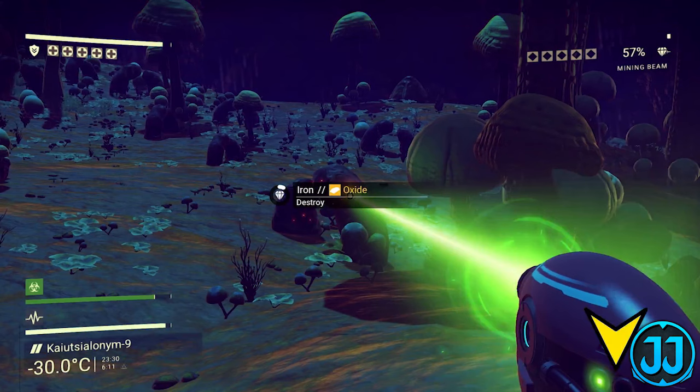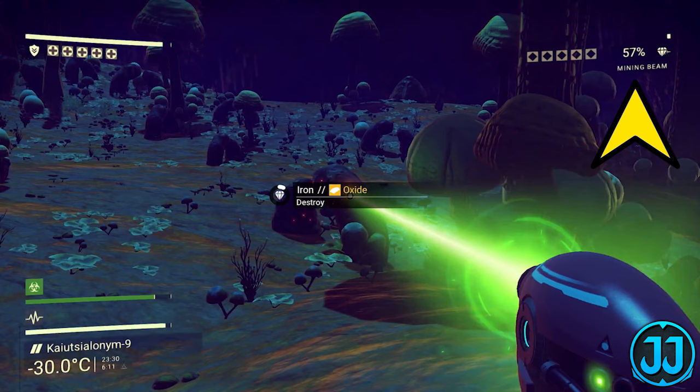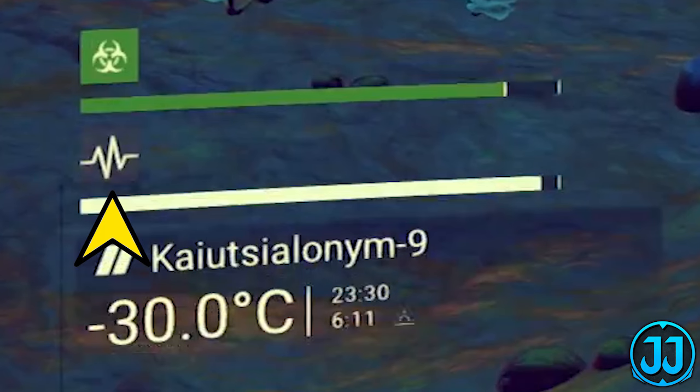We also have the little upgrade icons — those lights indicate between your laser, your grenade, or your gun projectiles. The player is mining an oxide element, from which you'll be getting iron. The little icon that shows up is the mining symbol and the little timer shows how long until it's mined completely. In the top right-hand corner we have the mining beam at 57% charge. And at the bottom left, we have that pulse symbol which nobody knew what it was before — we'll get to that.